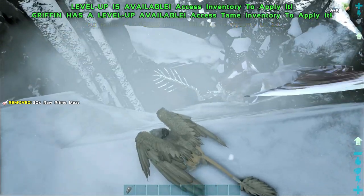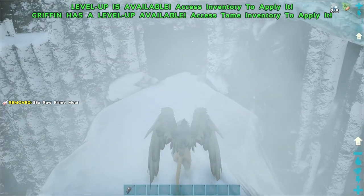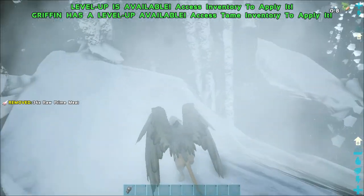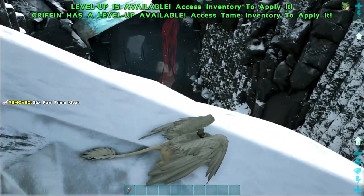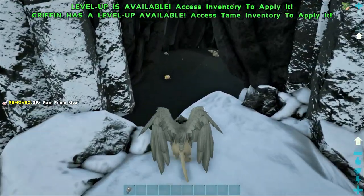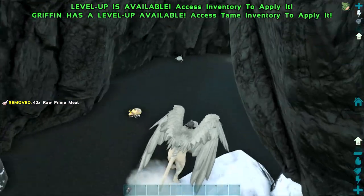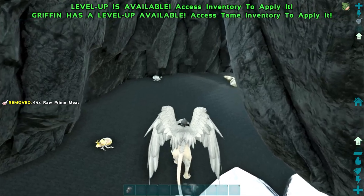You can use this land bridge to go all the way down into the canyon and steal as many eggs as you want. There are little egg nodes all over the sides. The only place these dung beetles spawn on the map is going down this land bridge.